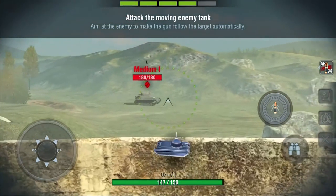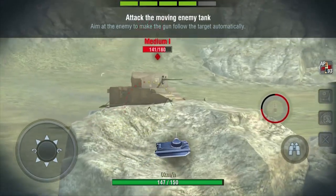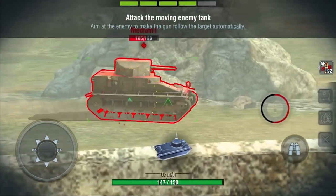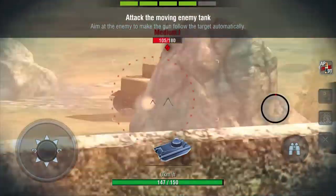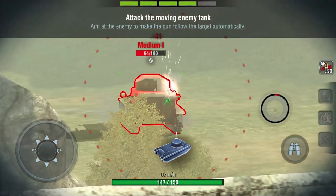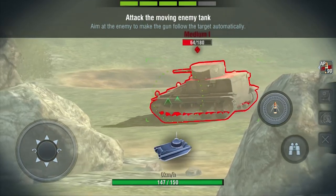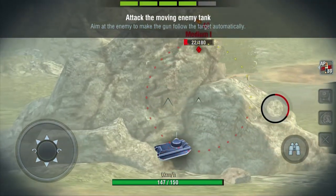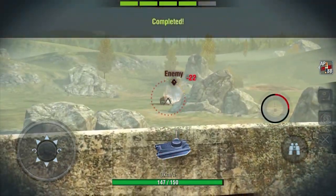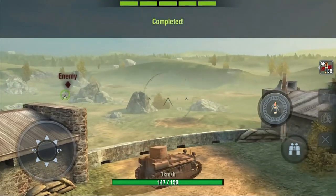This is so cool how you can control the tank, use the scope, move the tank, and fire at moving enemy tanks. These tanks are just moving straight ahead, having no brains at all. I'm firing on his tank and it's not retaliating - going down, 22 HP left. Enemy crushed! I think that was the last task in this training.